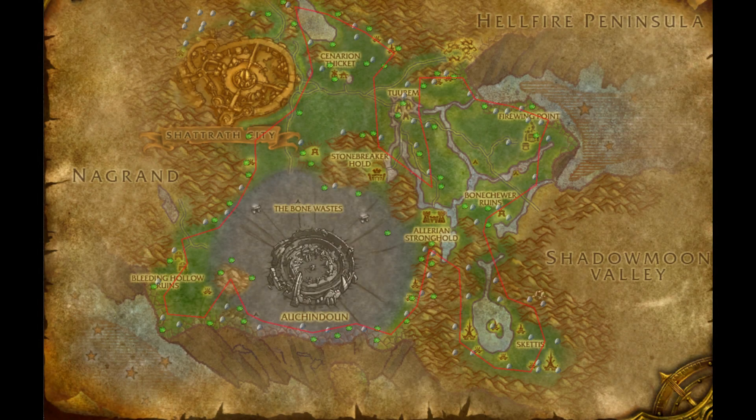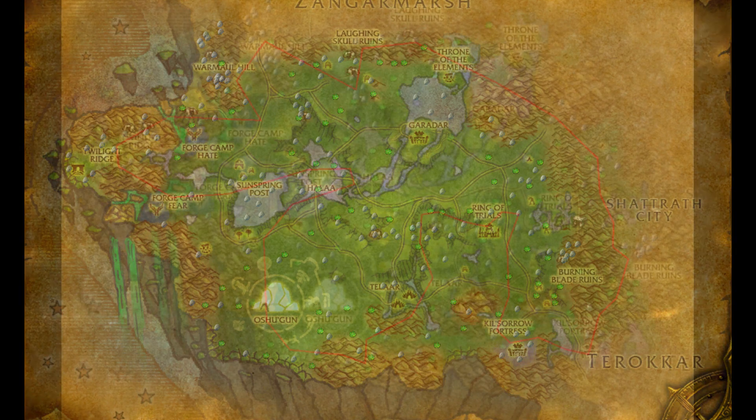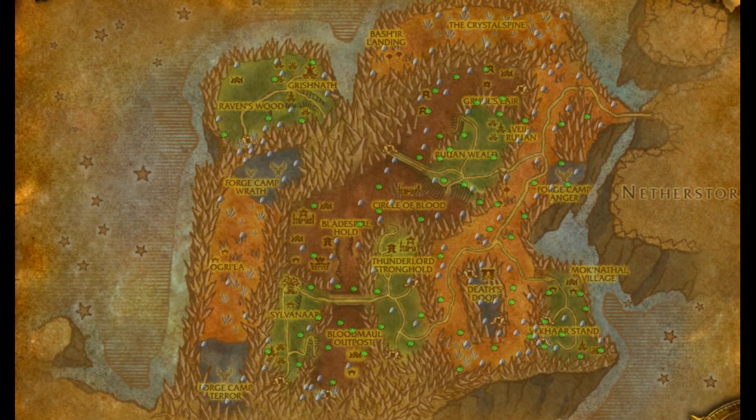The scariest area here requires a Flying Mount, so skip this one if you're not yet level 70. In Nagrand you have to make sure you skip Twilight Ridge if you don't have a Flying Mount. Regarding Corium veins, they can actually spawn at the same location as other veins, and that's the reason why you can't see them marked on the map.